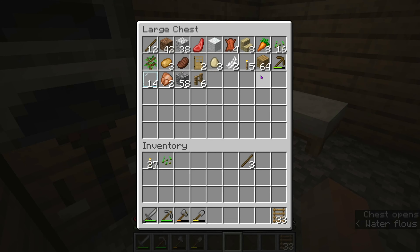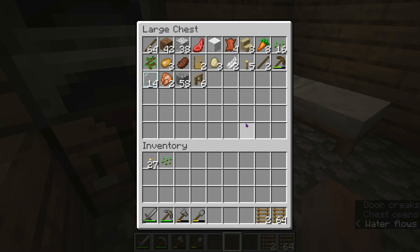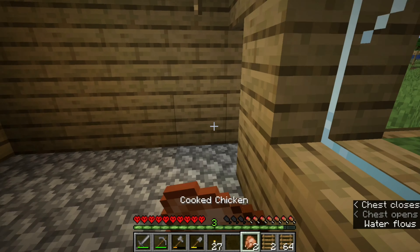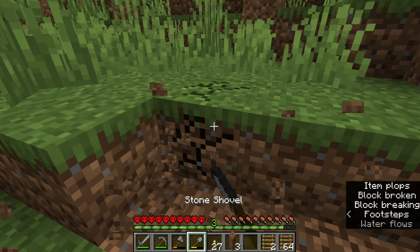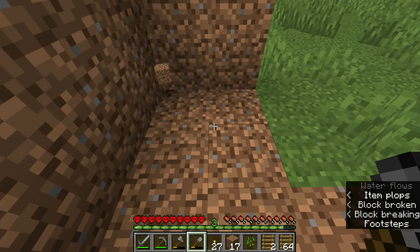I need like a stack of sticks. We now have a pointless amount of sticks, but it's okay — we've got the ladders. I'm just going to get my pickaxes. Here we got my pickaxes right here. Okay, we're ready to set up the mine. I'm going to set it up right here, clear out the space, and I think I'm going to make like a mine shack — but that'll be later on.